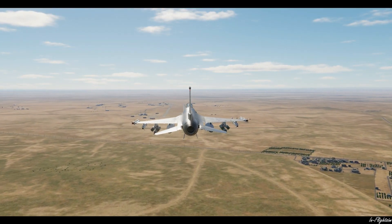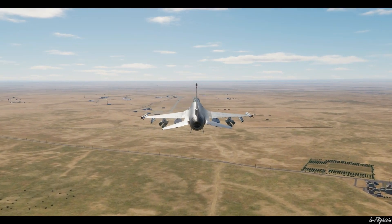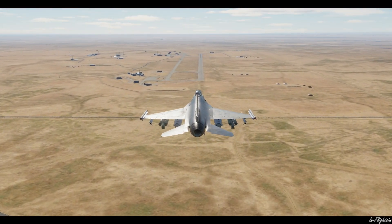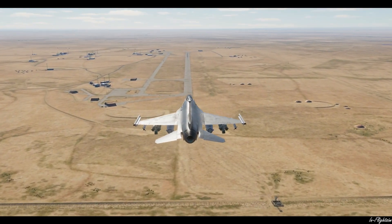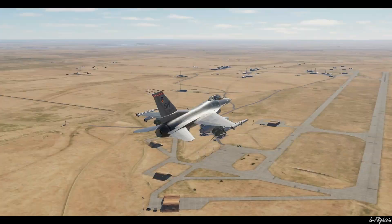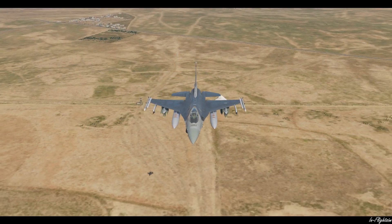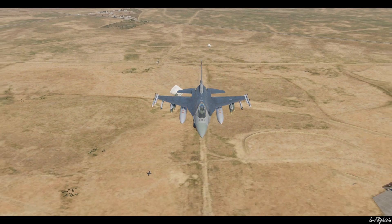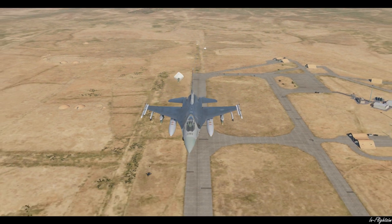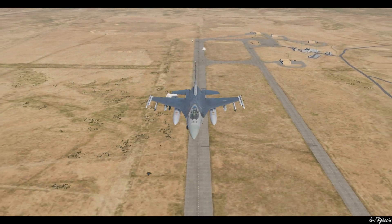You can see our two MiG-21s — they're just above the left wing, taxiing out. There we go: one away, two away, three away, four away, five away, six away.